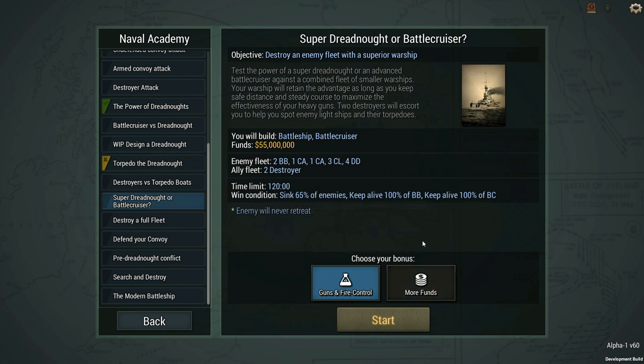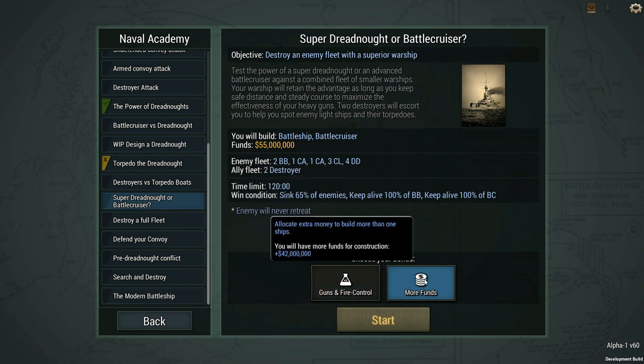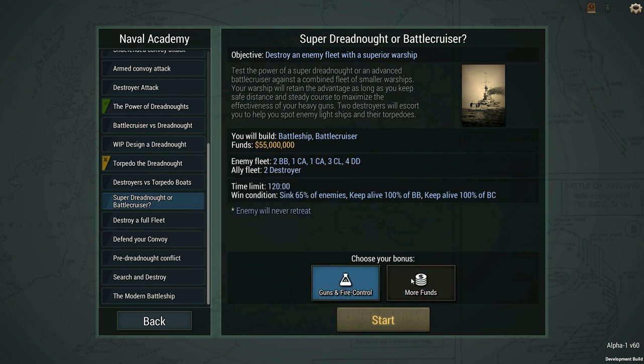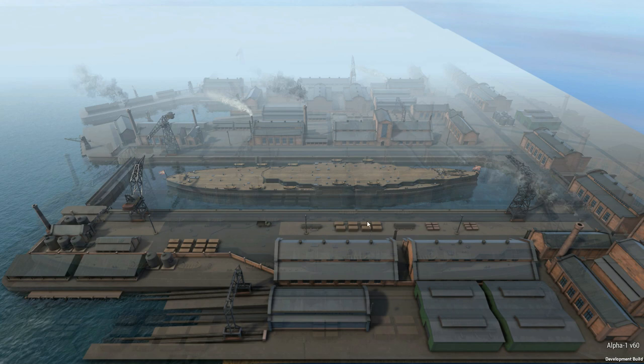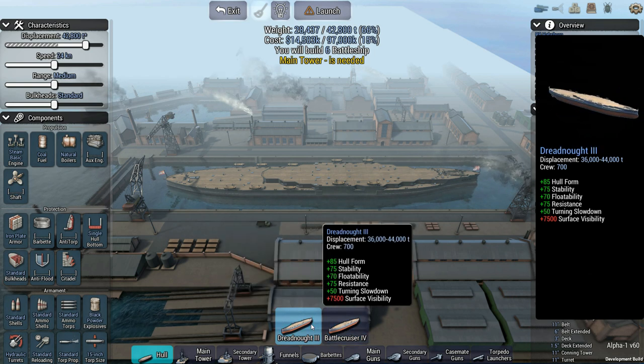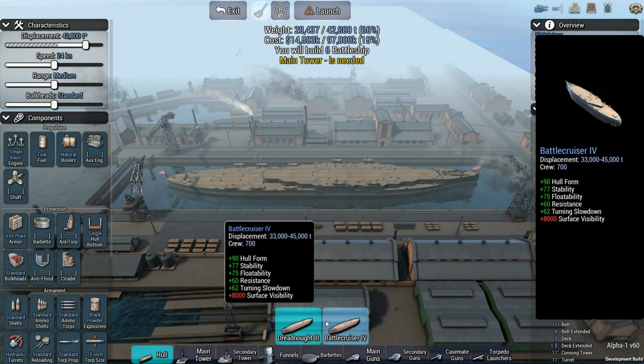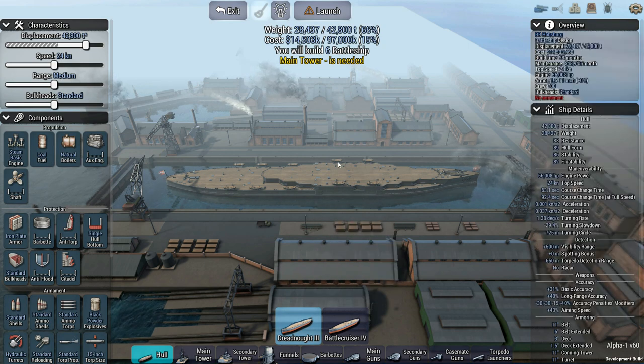I want to go with more funds on this one instead of guns and fire control - that extra 42 million dollars is huge. That'll give me 97 million and probably allow me to go in with more ships. With all of these battles and scenarios, different technologies are available. I can go with a battlecruiser four or a dreadnought three - they're basically the same size, but I want to stick to dreadnoughts for now.